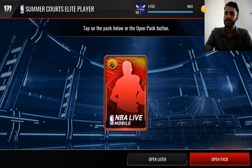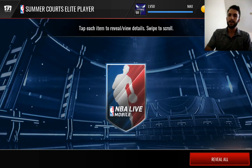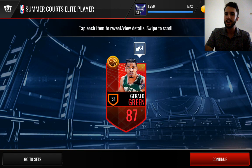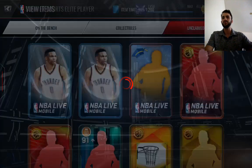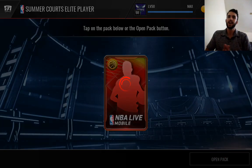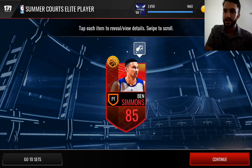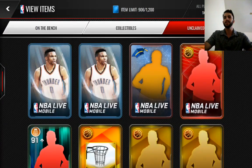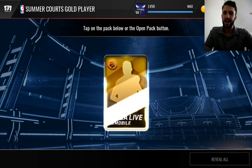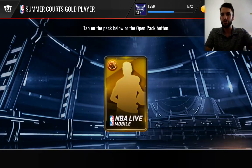Here we go with our first guaranteed elite player, and we get an 87 Jaleel Green. Not much special there, since we already have Bernard King at our small forward position. Next elite player — give me something good. And Ben Simmons. The only thing that would really help us is if it was a 91 or above, which seems unlikely. We'll go ahead and open these gold players real quick.